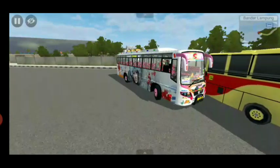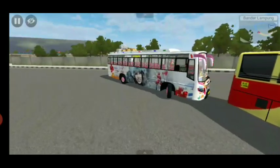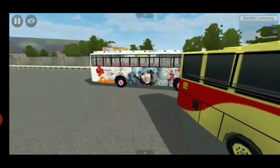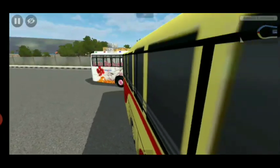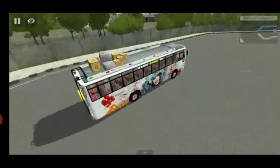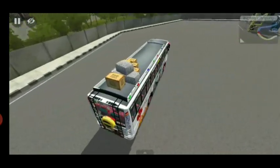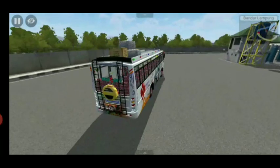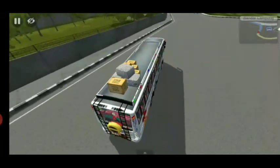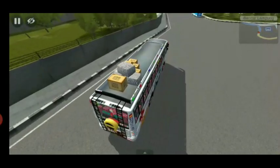Let's take a look at the other side of the car. If you want to take a look at the car, it has a super suspension. Let's take a look at the car — the car has a suspension.